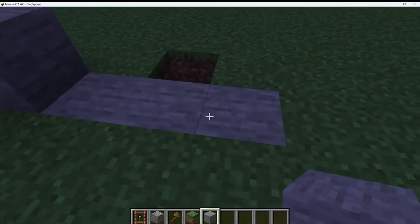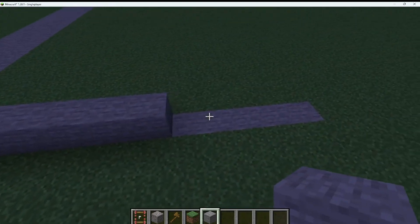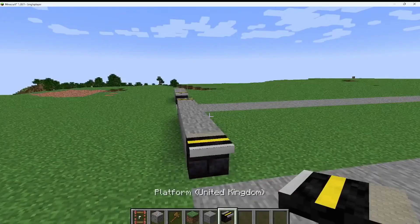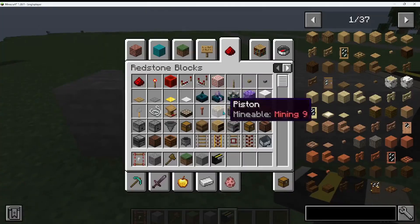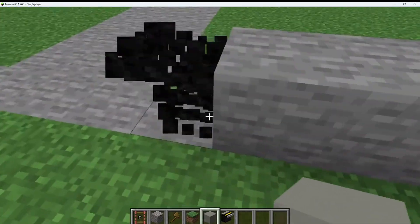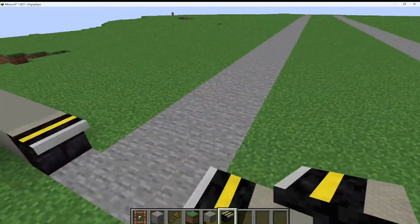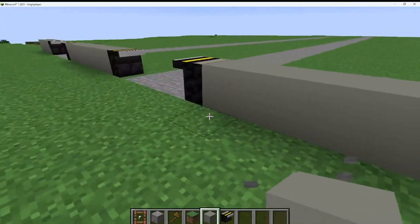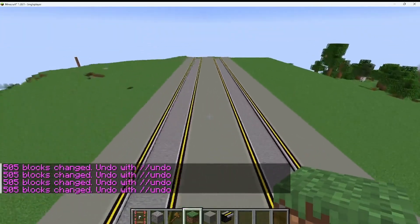I'm going to go one, two, three, five, six - about eight blocks wide. Actually three is good. I decided to use light gray concrete, and I think that looks nice. So far it looks okay.